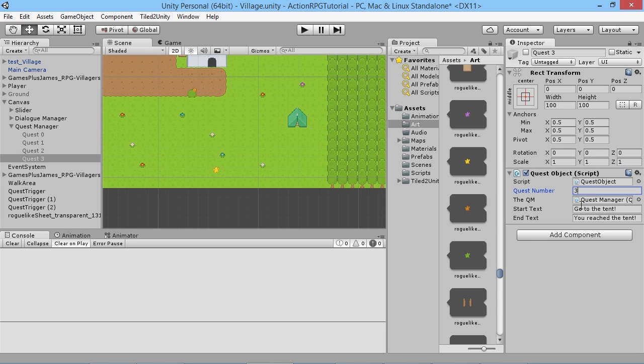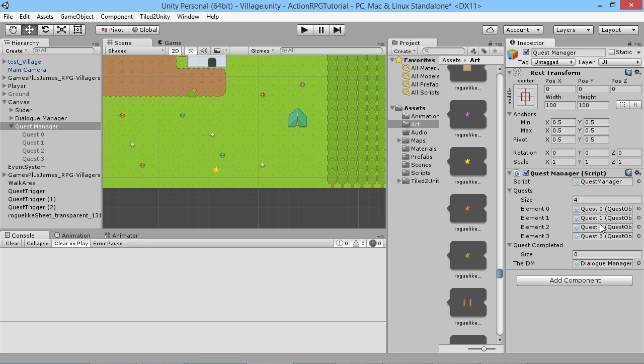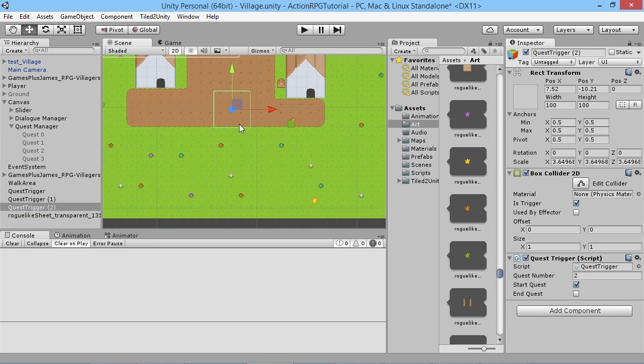We'll call it Quest Three and on the script we're going to make some changes — we'll set the quest number to three. We'll set the start text to 'Find the crystal' and when the player gets to the end we'll say 'You got the crystal, well done.' Then we need to drag Quest Three into our quest array so the game knows we have a quest object. On the activation zone, we need to make sure it's activating quest number three.